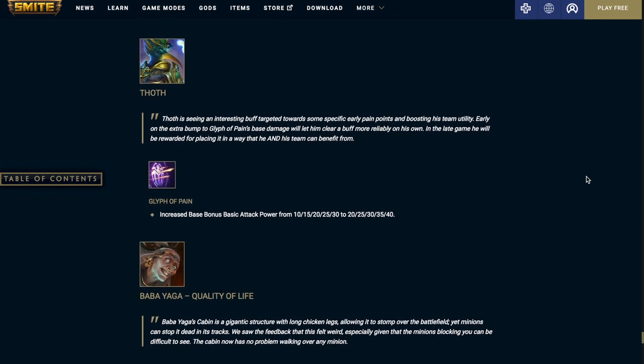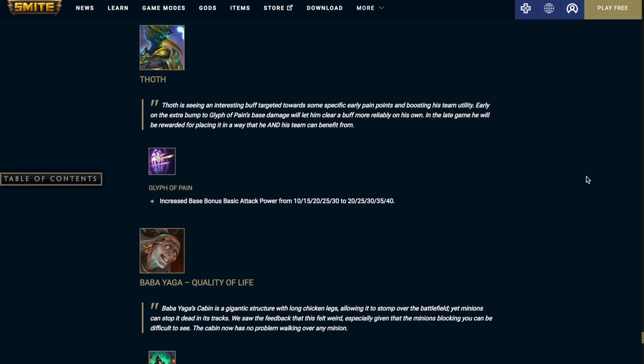Thoth's Glyph of Pain increases the base bonus basic attack power — it was 10 at level 1 and 30 at level 5, now it's going to be 20 at level 1 and 40 at level 5.